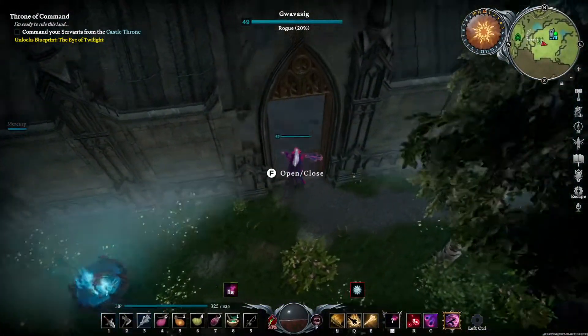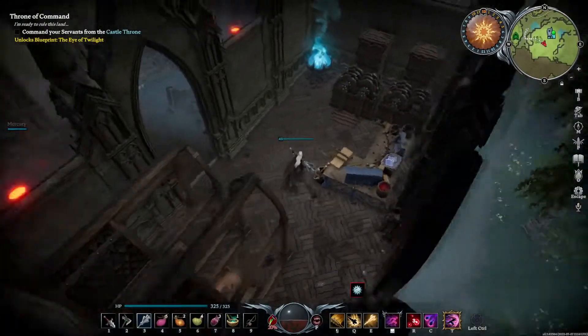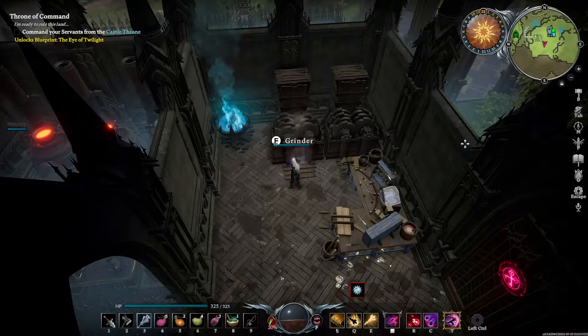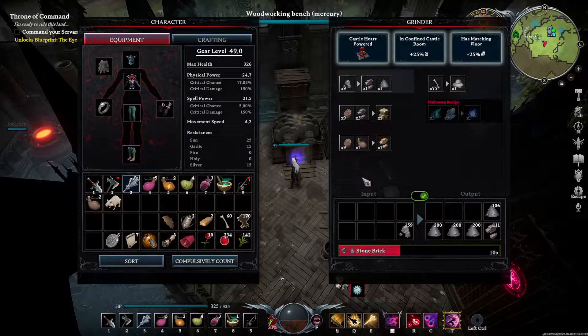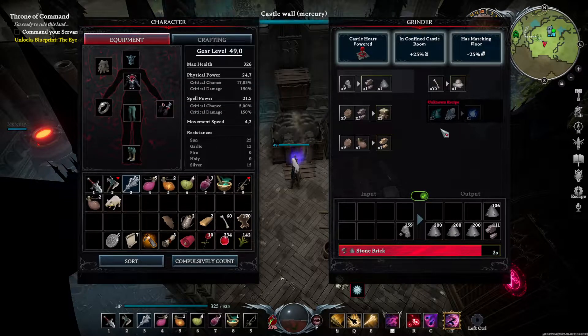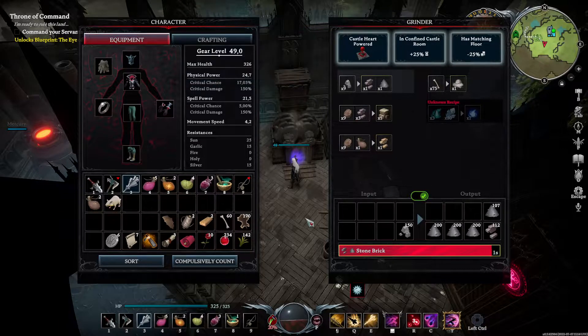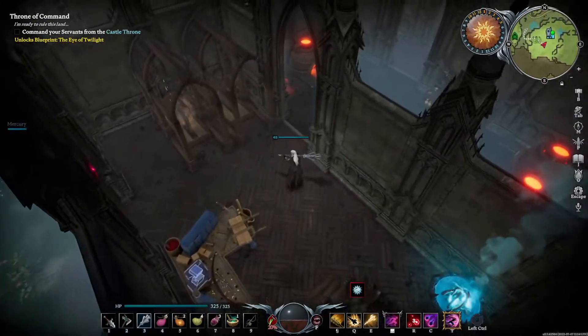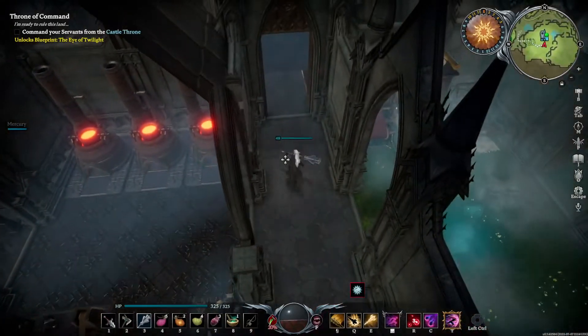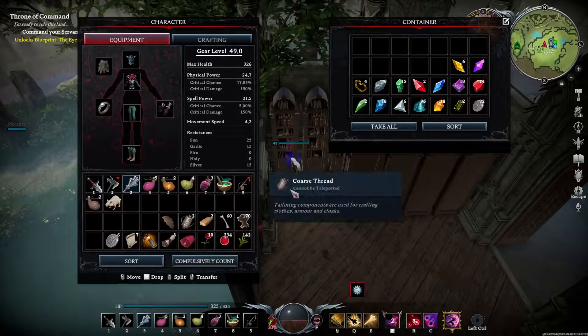We can take these resources and put them in the sawmill — that'll start chopping it. And you can put those rocks in the grinder. Each of these buildings have a couple of resources: you just put the items in there. For instance, the stone — that'll create stone bricks and stone dust for you. Each of these buildings can be upgraded by having them in your castle, in the right room, and with the right floor for that building. I still have silver on me as well, so that's not good — let's put that in the chest.